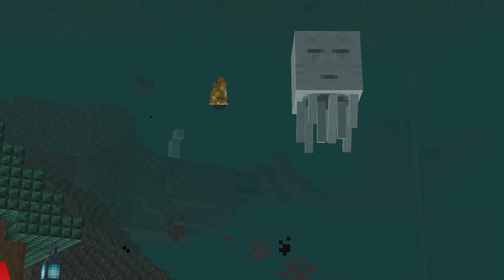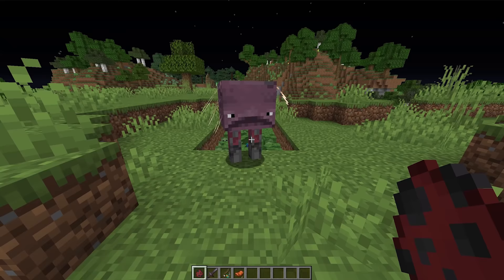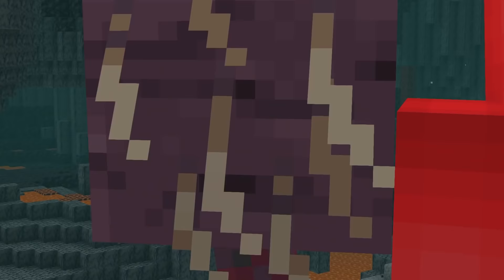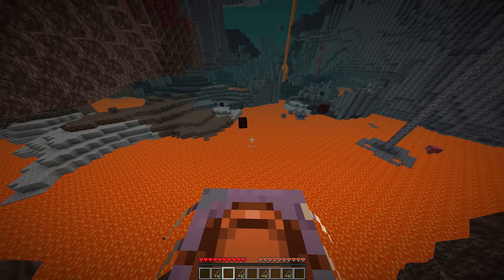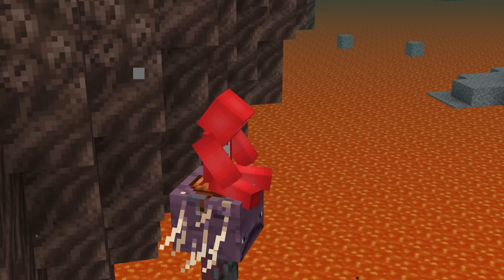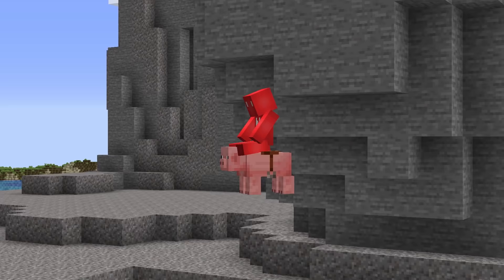Number four: Minecraft has a surprising amount of flying mobs. But while we're all familiar with blazes, phantoms, and bats, there are two unlikely candidates that also fit. Even though a Strider doesn't seem much for aviation by itself, these things can actually be persuaded to the skies. Through the help of a fishing rod and a scroll wheel, all it takes is switching on and off the item rapidly in your hotbar. And just like that, you can fly — or at least fall with style on the back of your Strider. The same even goes for pigs and carrots in the overworld, though they'll have a rougher landing.